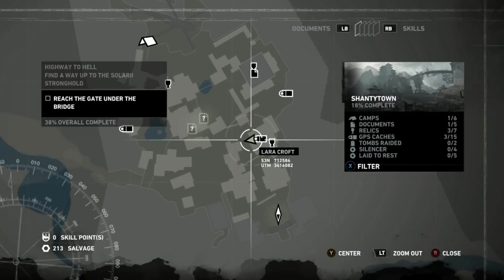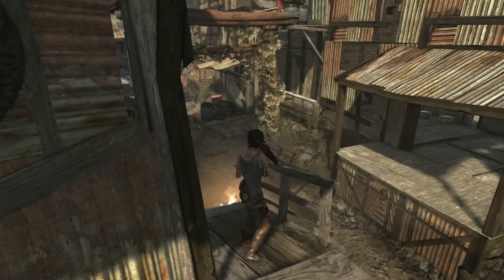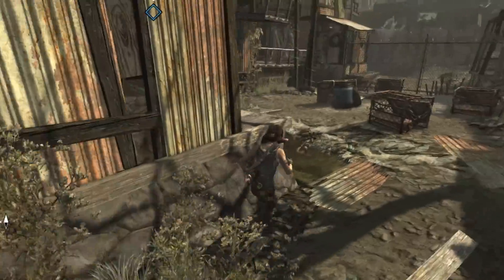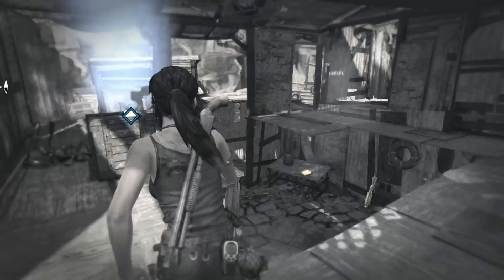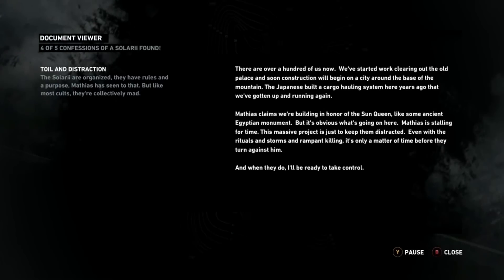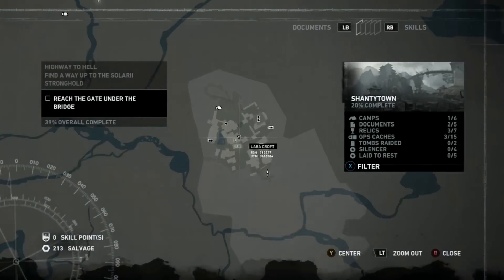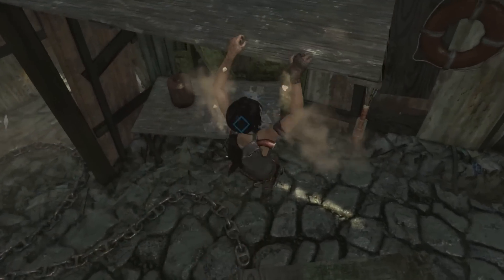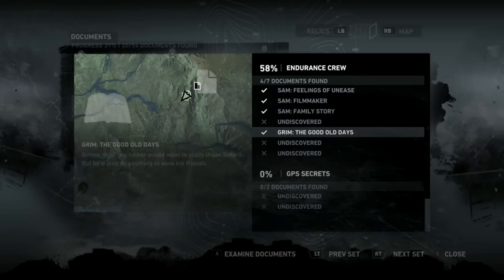From there we're going to head northwest a little bit to pick up these two documents — these are going to be documents 2 and 3. Head grab onto that, head to the other side, then climb up this way. Come around from the side — that's probably your best bet. There's document number 2, and that's the second confession of the Solari for this map. The third document is just there — right underneath, so not very far at all. There's document number 3, and there's a GPS cache right nearby too.